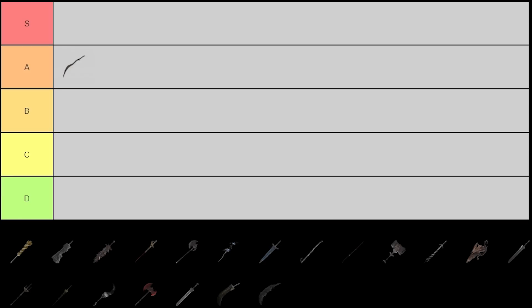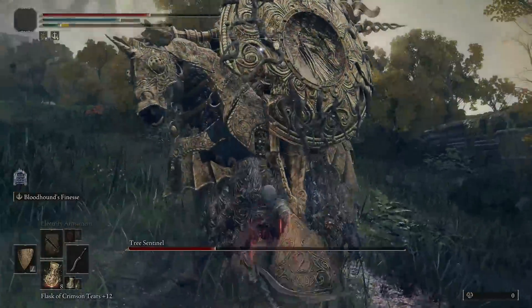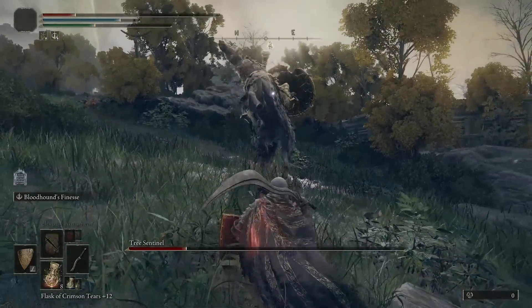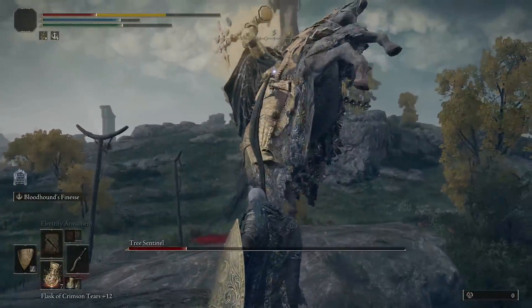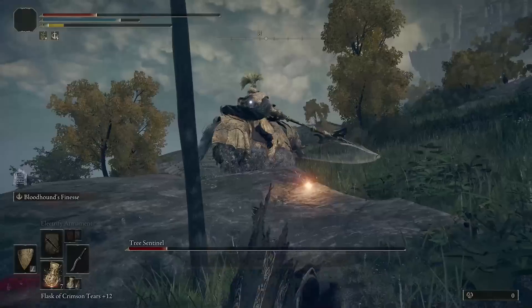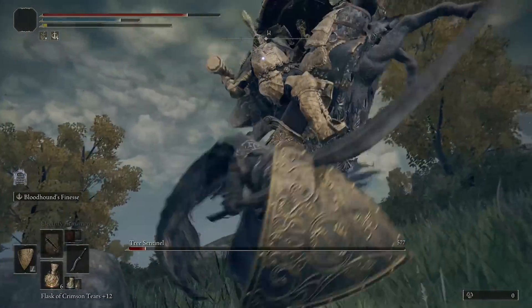The only thing holding it back from S tier is that there's a bit of a learning curve. Compared to a lot of the other weapons I'm putting in S tier, those take little to no effort — you just use their left trigger ability and the weapon basically does all the work for you. With the Bloodhound's Fang, there is some skill involved and it's definitely going to be a lot harder for the average player. But if you master this weapon, I think it's an easy S tier. Because of that learning curve, I'm keeping it at A tier. It's a great weapon and I highly recommend everybody check it out — a really, really good sword.